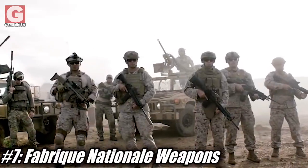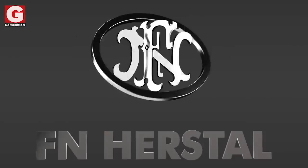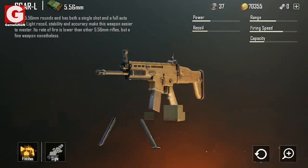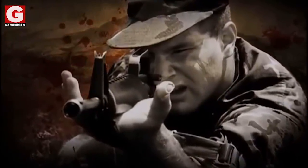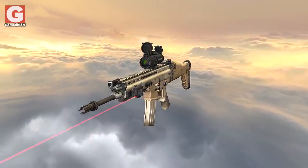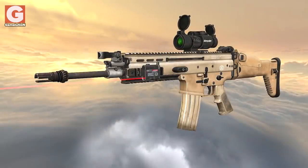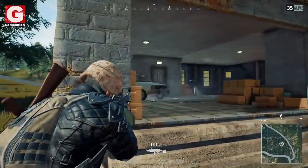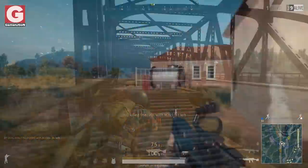Number 7 – The Fabrique Nationale Weapons. There are three weapons in PUBG that are produced by the Belgian firearms manufacturer Fabrique Nationale Herstal. These include the M16, the M249, and the notorious Scar-L. The M16 is one of the most recognizable rifles around the world and was used as a standard weapon of the US military in the Vietnam War. Similarly, the Scar-L is pretty much an updated version of the M16 with more stability and a reduced muzzle noise. Concerning the M249 machine gun, it can only be found in airdrops and is an excellent weapon to lay down suppressing fire, since it has a high rate of fire combined with relatively good accuracy.